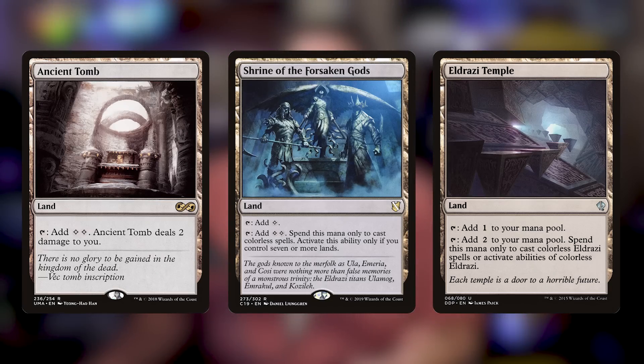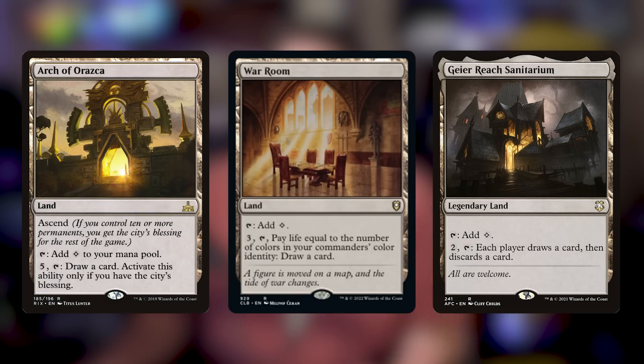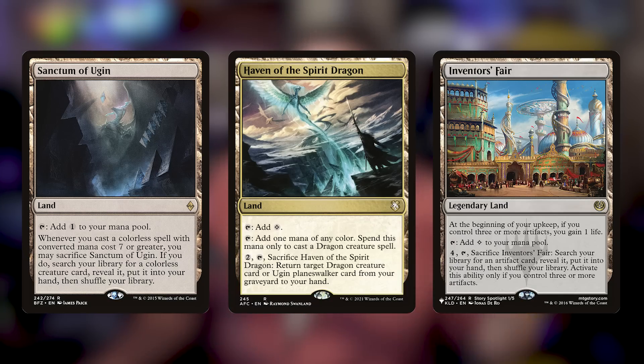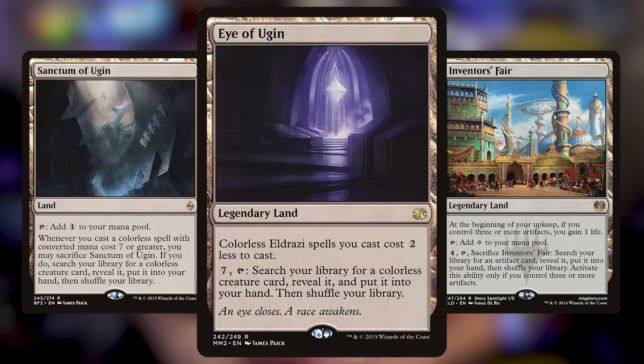For single target removal, we don't have easy options — if we want to take out something small, we rely on Walking Ballista, and hopefully get up to things like Duplicant, Ugin the Ineffable, or Karn Liberated. Ugin the Ineffable plays a great multi-role — it makes colorless spells cost two less. The mana base is something really special: we can focus on utility lands. Some lands just produce extra mana like Ancient Tomb, Shrine of the Forsaken Gods, or Eldrazi Temple. Others provide utility like Blast Zone, Labyrinth of Skophos, or Mystifying Maze. For card draw we have Arch of Araska and War Room. Sanctum of Ugin in the late game gives us access to our deck, and Eye of Ugin lets us pull Eldrazi after Eldrazi out of our deck.